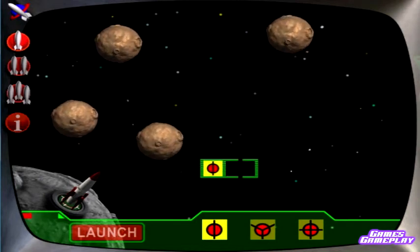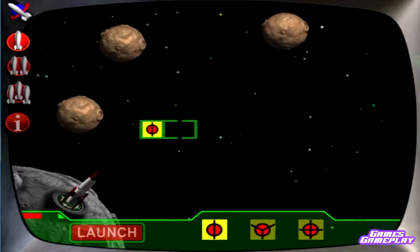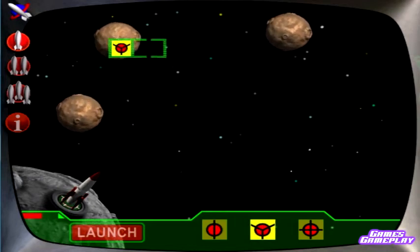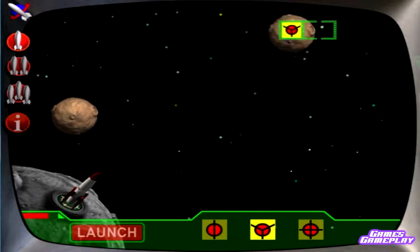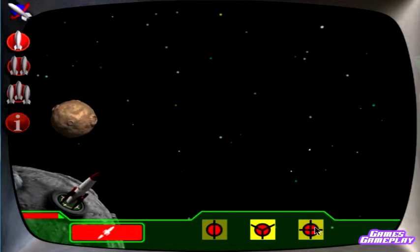Asteroids split into two pieces, fuel supply increased. Asteroid is now in two pieces. Thirds button selected, successfully split into thirds, fuel replenished. Asteroid divided into three pieces.